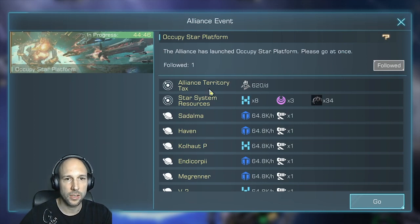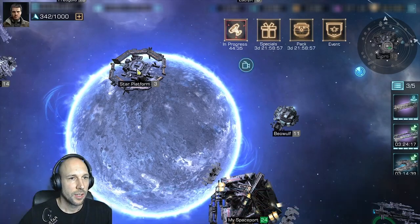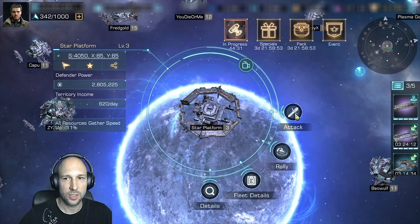You can click on it and you will see what you get: the alliance taxes, the resources you get, and also the planets that are in the system. The process itself is very simple — you just send your fleet to attack.